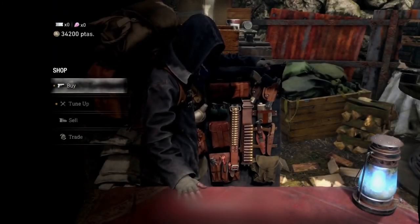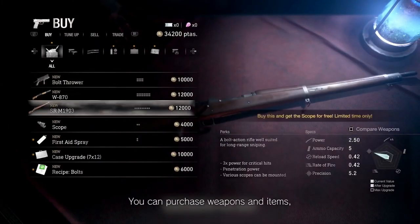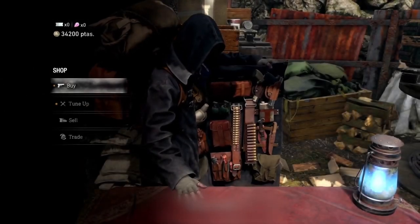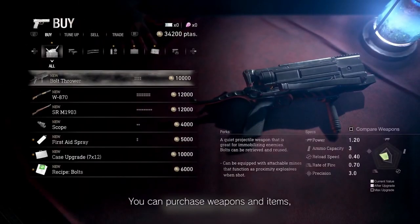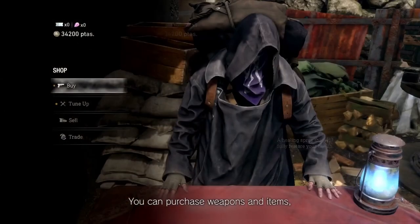Next, we can see the bolt thrower, which is a mine thrower — you can attach mines, so it's going to be a variation of that weapon. You can also see the shotgun and the bolt action rifle. And those are most of the weapons that we see.